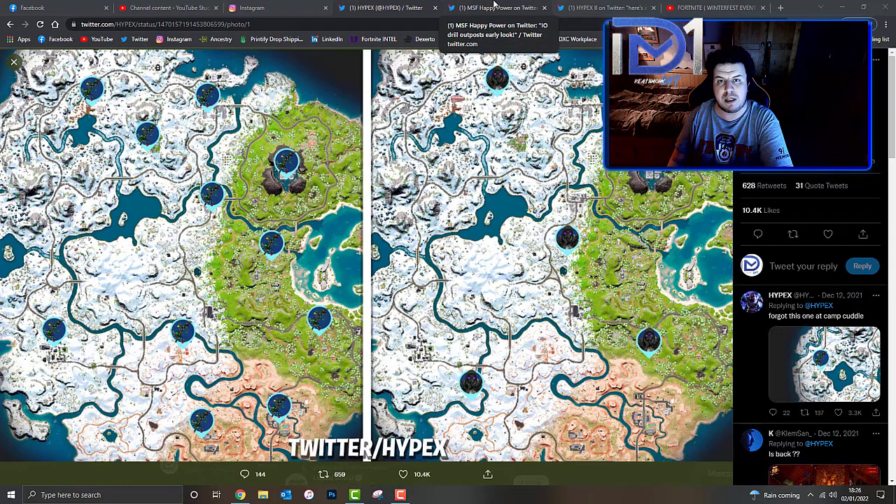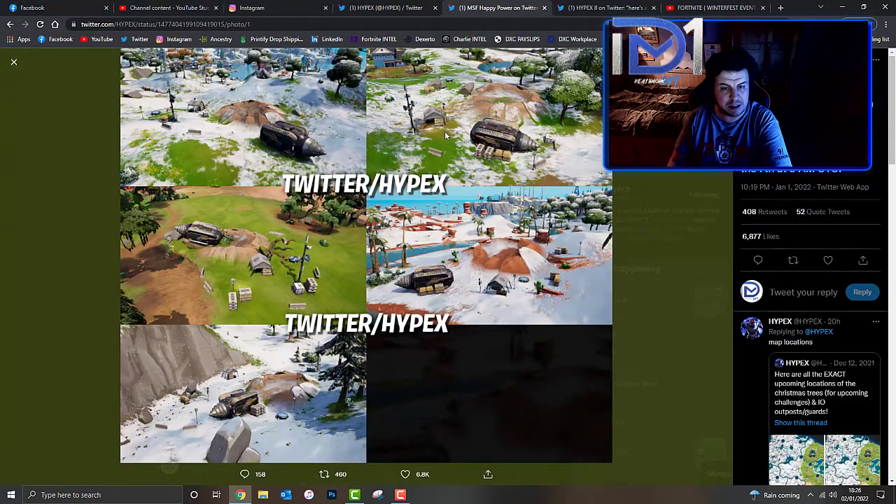We've got an early look at these drill outposts courtesy of Hypex. Here's what the IO drill outposts will look like when they appear on the map. They will start appearing after the snow starts melting, which will begin on the 7th of January at 9am UTC.